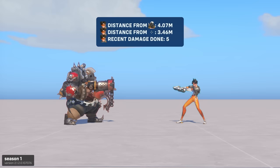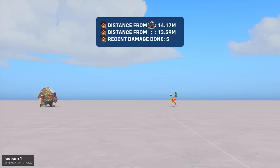But as many players noticed during Season 1, Tracer's damage falloff was broken. Her damage did not gradually decrease with distance as intended. Instead, it instantly dropped from maximum damage to minimum damage past 20 meters. I figured now is a good time to examine how damage falloff is implemented in Overwatch.